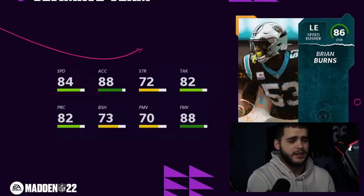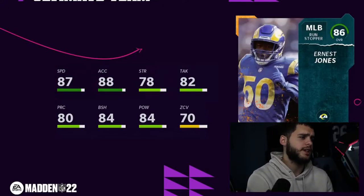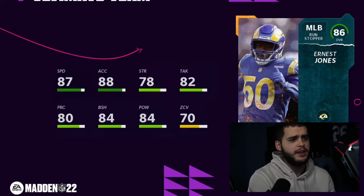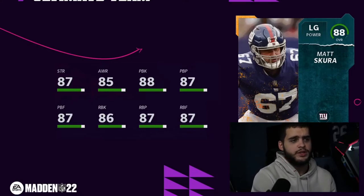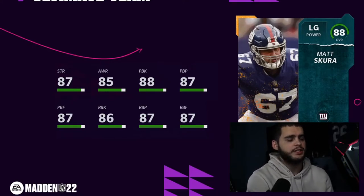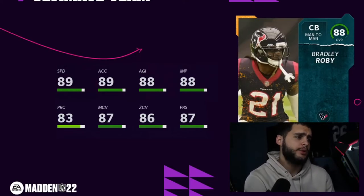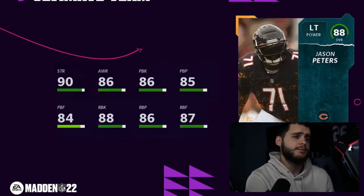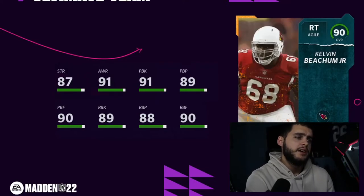Puna Ford — no power move, barely any block shed, no speed, not gonna be great. Brian Burns — the fact that they gave Brian Burns a low card kind of sucks. He could be a very elite card with a top card treatment. Not enough finesse move, not enough speed, not gonna be usable. Ernest Jones — 87 speed, 84 hit power, 84 block shed; on a Rams theme team maybe as a third or fourth middle linebacker option. JuJu Smith-Schuster — no route running, really no catching, low speed, not great. Matt Skura — the Giants always seem to get offensive linemen and he's actually pretty good for an 88 overall, hitting the high 80s. Bradley Robey — cornerback for the Texans, gets Broncos theme team, 90 speed, all high-80s coverage.